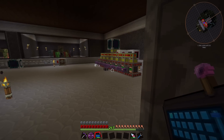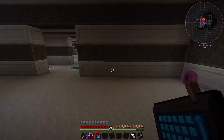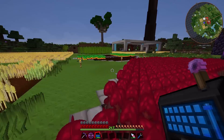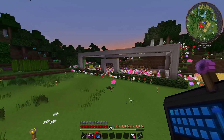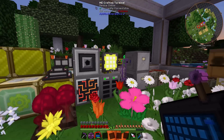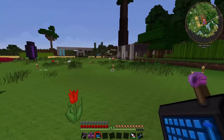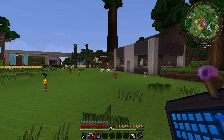The only things currently not connected are the AE subnetworks over in the Botania greenhouse and the bee greenhouse. These two are still on as their own networks but they're not connected to the main network, so I can't access the bees and Botania flowers using my wireless access terminal. We'll fix that at some point in the future.